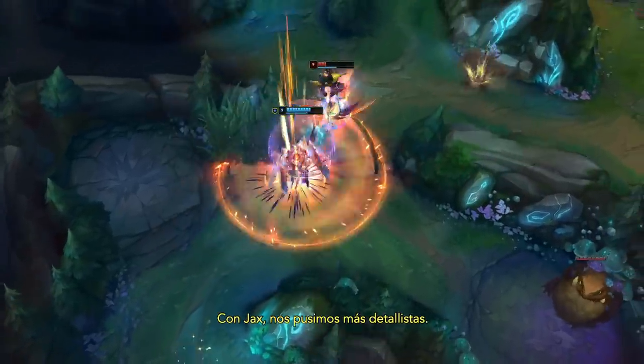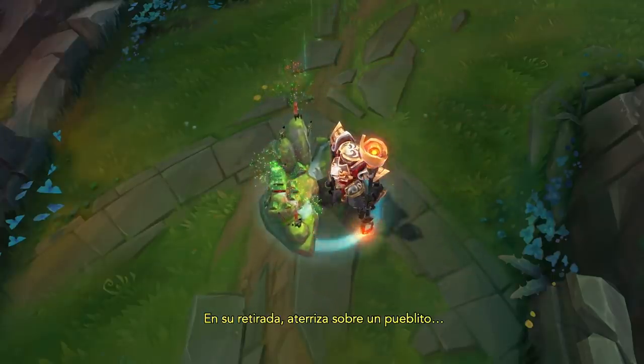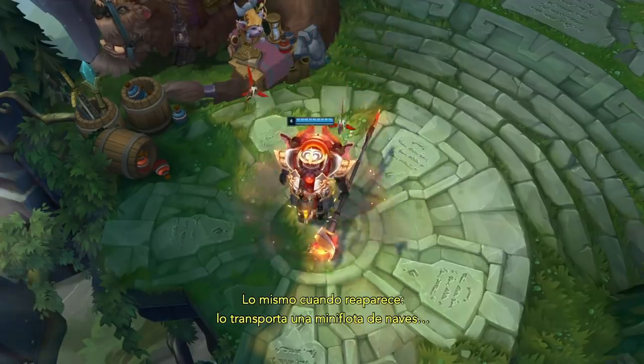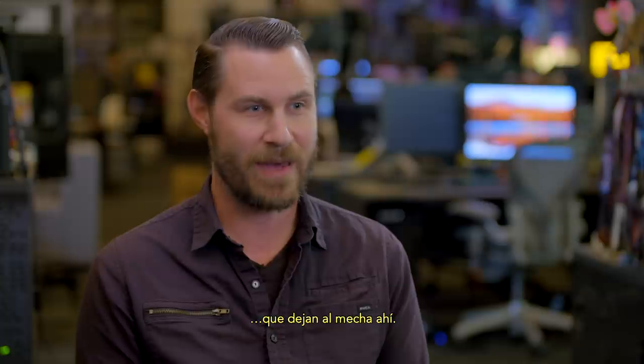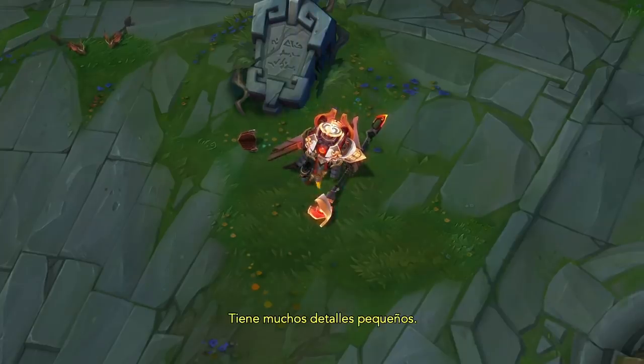For Jax, we went into a lot more detail. For his recall, we see him landing in a small little village, so we get to see what that town looks like. When he respawns, he's being carried in by these little floating armada ships that are literally delivering the mech there. When he's running into battle, you've got the ships flying with him as well — all these tiny little details.